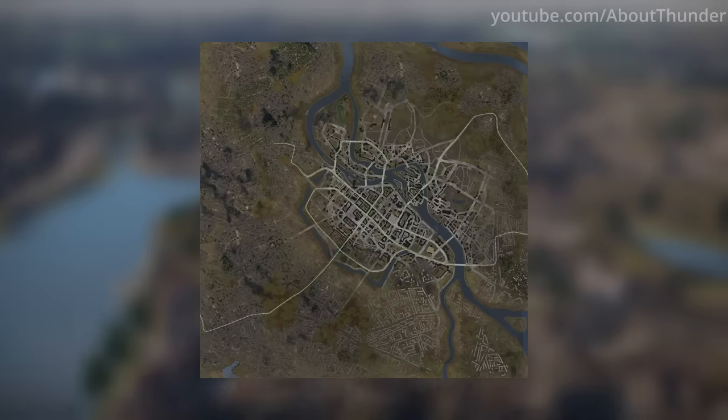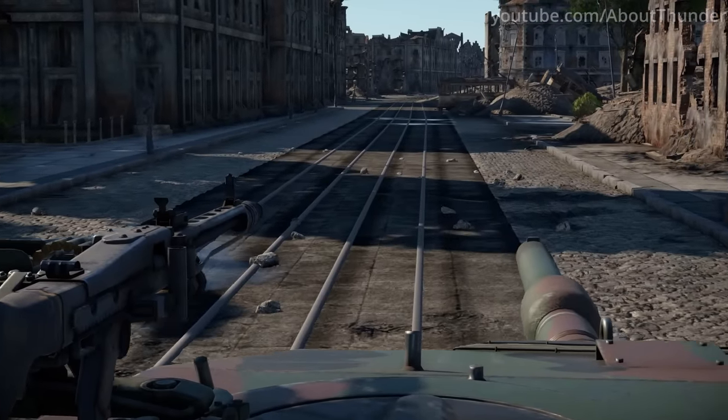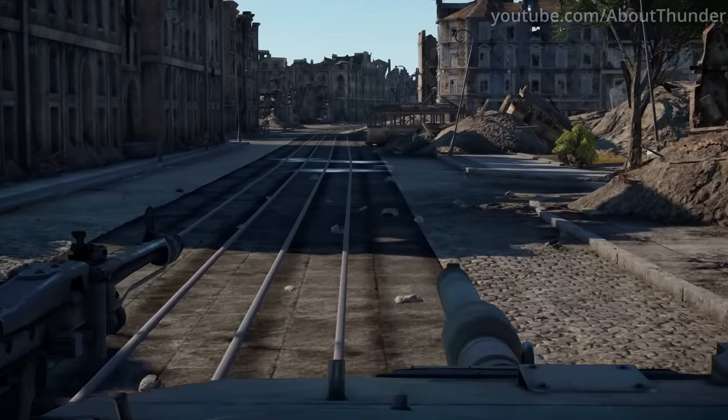At first glance, Breslau's minimap seems to have random green lines all over the place. However, they actually correspond to the tram tracks embedded in the roads.